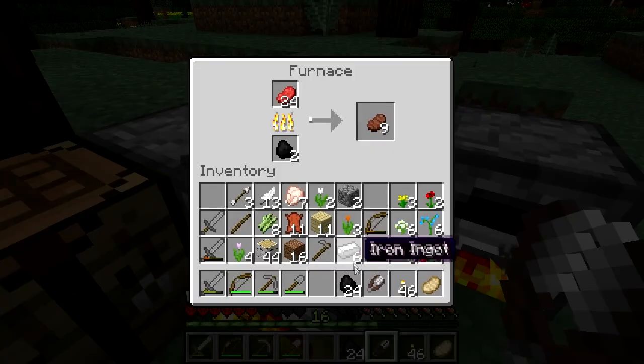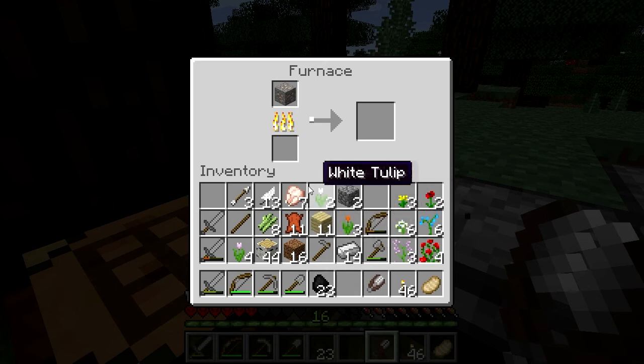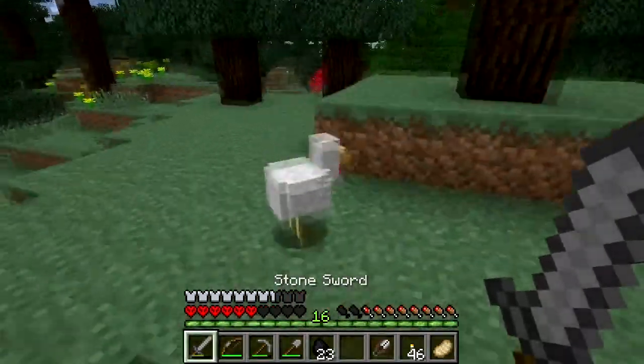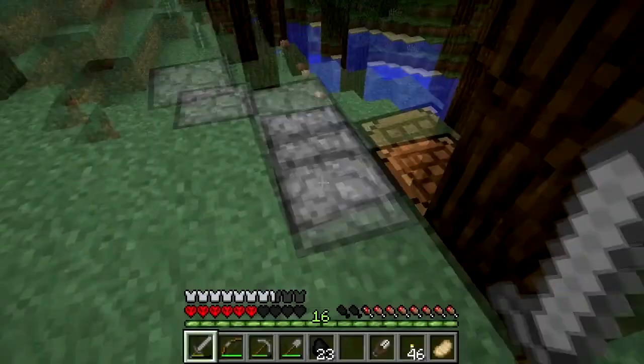Iron is renewable because you can farm iron golems, and so there is a never-ending supply of iron. What else do I need to cook up? Let's cook up the raw chicken. You can be added to that — you shouldn't have made all those noises.